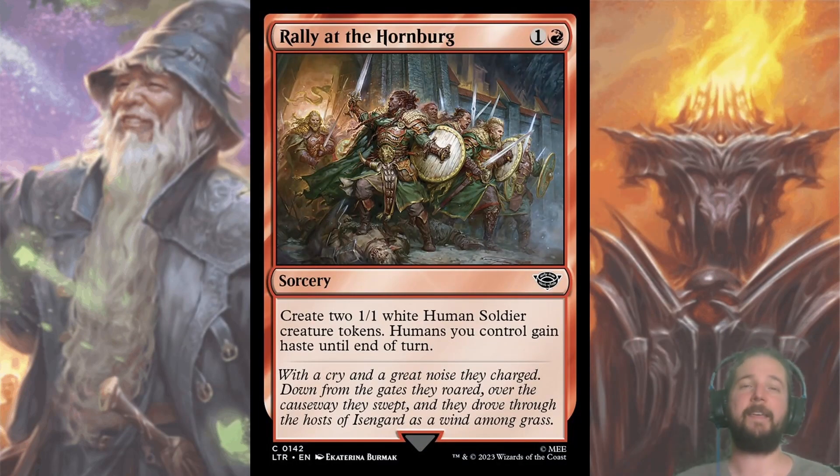First up, we have Rally at the Hornburg. For one and a red, you create two 1/1 White Human Soldier Creature Tokens, and humans you control gain haste until end of turn. This is my top common for Boros. We just came out of March of the Machine where we had Ral's Reinforcements, which worked quite well in Izzet because of Convoke synergies. We don't have Convoke payoffs in this set, but the haste synergizing with tokens, as well as triggering two humans entering the battlefield, make this a top red common. The secret is out though — these are gone around pick five.